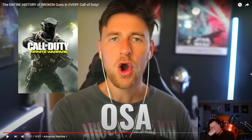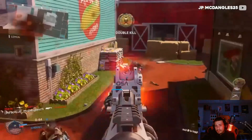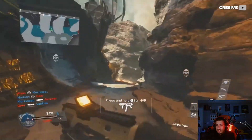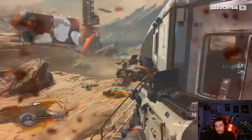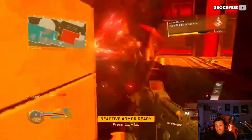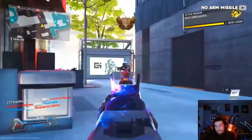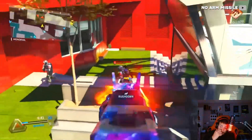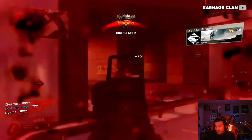Now for Infinite Warfare with the OSA — this was by far one of the most broken guns in the game. The gun was the fastest-killing AR in the game and didn't have too many drawbacks if any. The OSA was based off the Ghosts ARX and seemingly borrowed that game's insane TTK, dealing a bit too much damage for its already high fire rate. The OSA could be banned in almost every lobby and was even banned from competitive that year because no one wanted to use anything else.